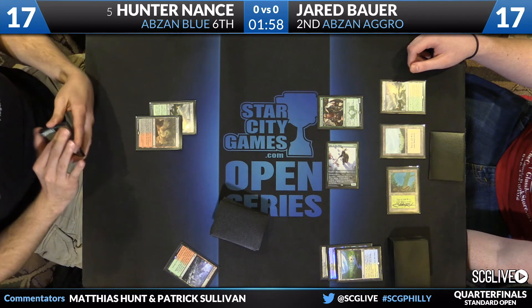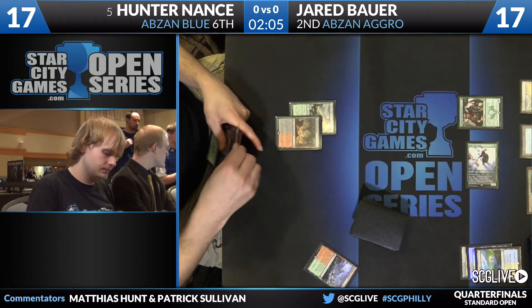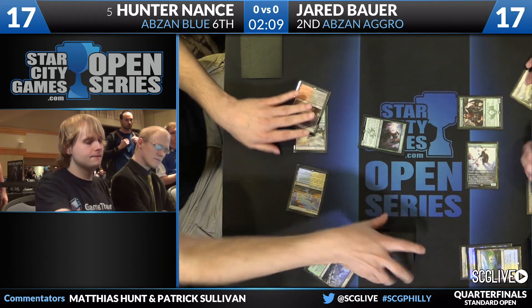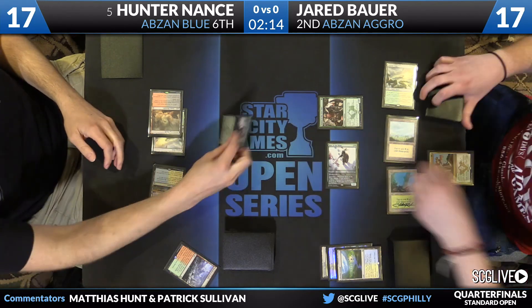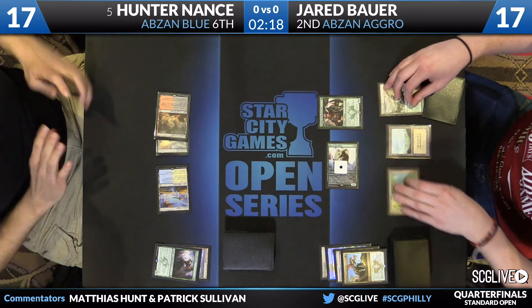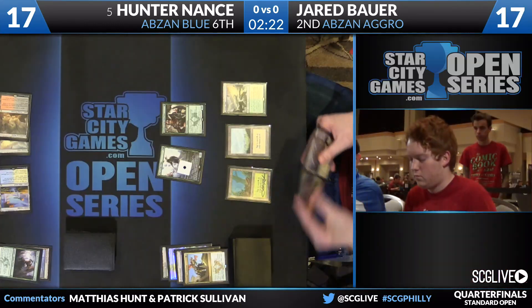If he needs the second white, there's only one real card you should expect that costs double white. Hunter does have some lands — Abzan Charm — and we saw this before with Hunter: all the battle lands, so he has to play Den Protector, then third land into play tapped. Jared having none of that, instead of pumping the Warden, end step he Dromoka's Commands away the Den Protector and untaps with a huge advantage.